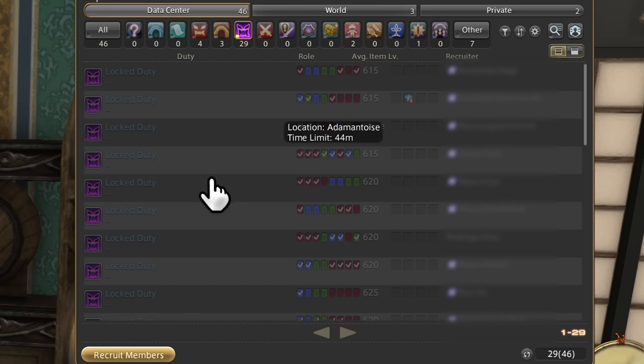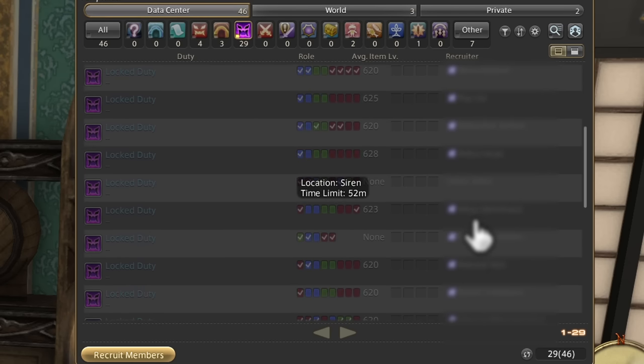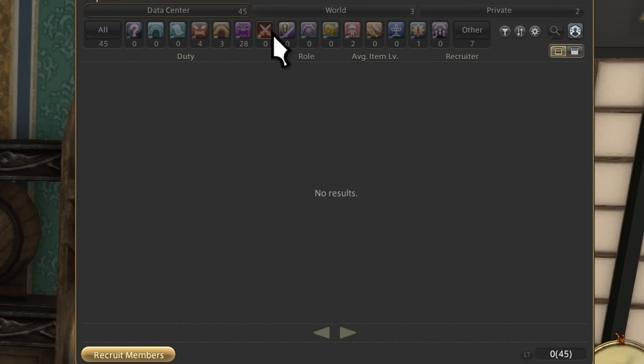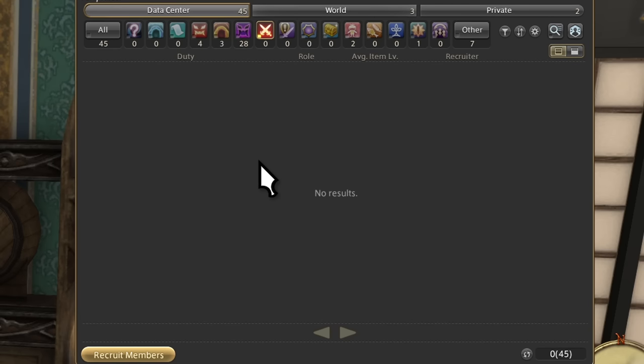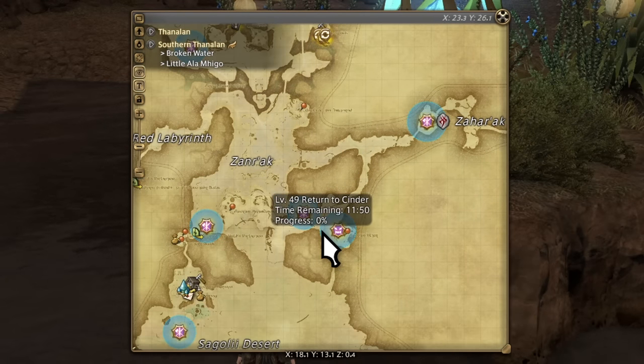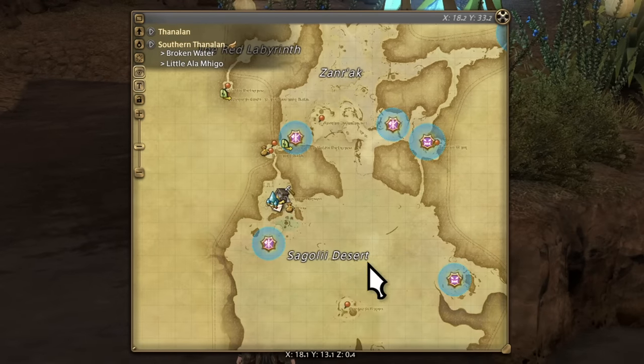High-End Duty is where current extreme trials, current savage raids, unreal trials, and all ultimate level raids go. PvP is for PvP. Quest Battles refer to quests — mostly side quests — that include killing enemies, not the actual solo duties. This is a party type that can only be used with the world-only recruitment setting on. Fates are also limited to the world — these are the tasks that appear on every overworld area. Usually you'll see players farming specific areas in Shadowbringers and beyond, or doing special rare fates that are hard to spawn or have long respawn times.